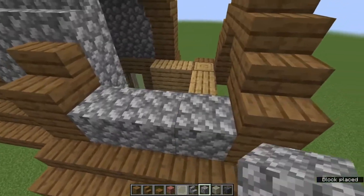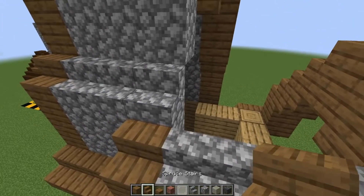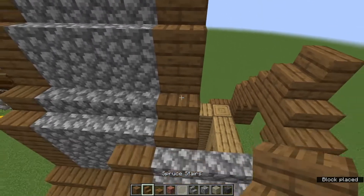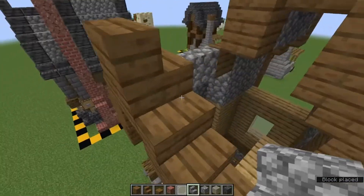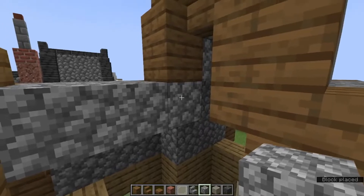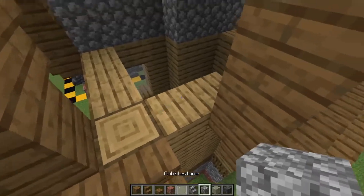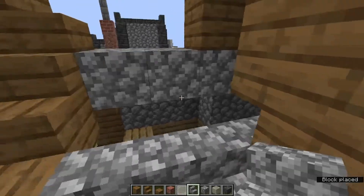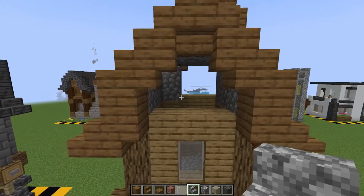We can now finish off the roof by placing one, two, three cobblestone with three stairs on top. Next to this cobblestone stair we want to place a spruce stair with a full block next to this and a spruce stair on top of that. We can add a bit of cobblestone here — one, two — so it matches up. Add cobblestone in here one, two, three. Then grab cobblestone again: one, two, three, stairs one, two, three, and here one, two, three — three actually would be better. That's that sorted.